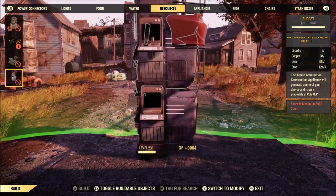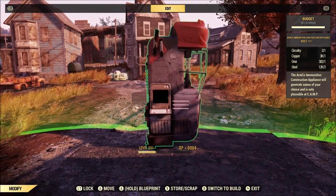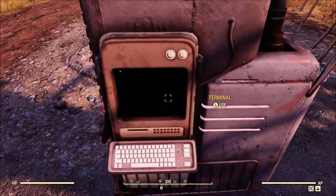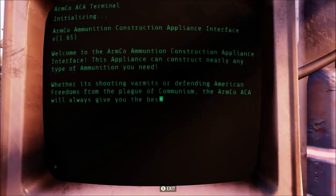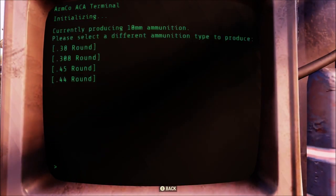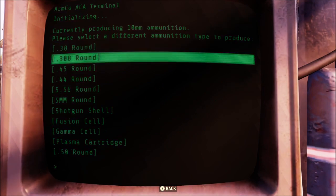I know it's a little bit of a bummer, but you're going to get free ammo. So after you place it down, you can hop in the computer terminal and pick what kind of ammo you want it to generate. You don't have to put anything into it, you don't have to power it — it's just going to sit there and generate ammo for you for free.